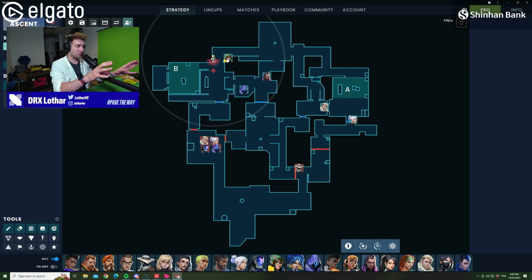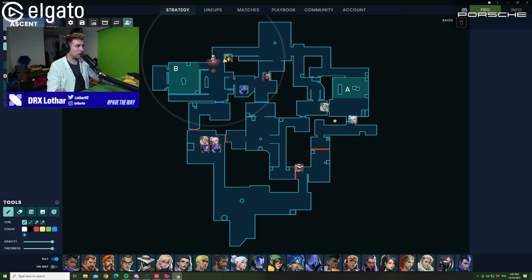We're going to take Ascent. On Ascent, we're going to have the most standard way of playing. We're going to have Sova, Jet, KO attacking B-Site, and then a Cypher controlling either A main or top mid. On the defender side, we have a very standard setup: Killjoy on B, Omen Market, Reyna on Pitsa, a Jet in A main, and Sova on Short.